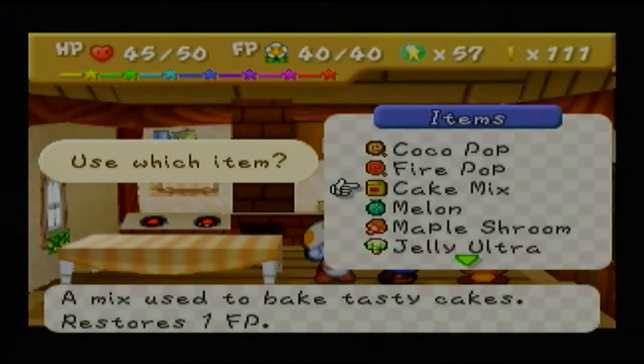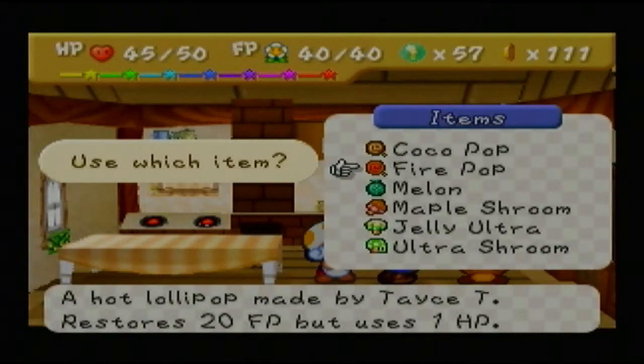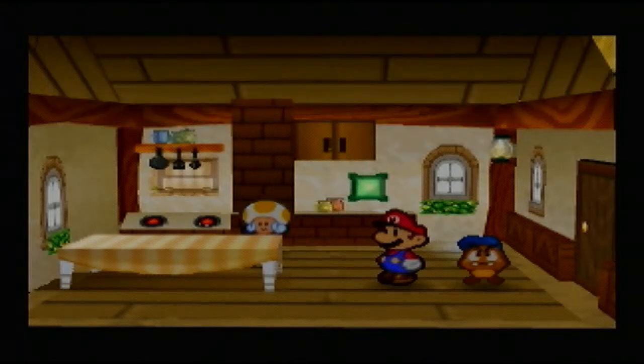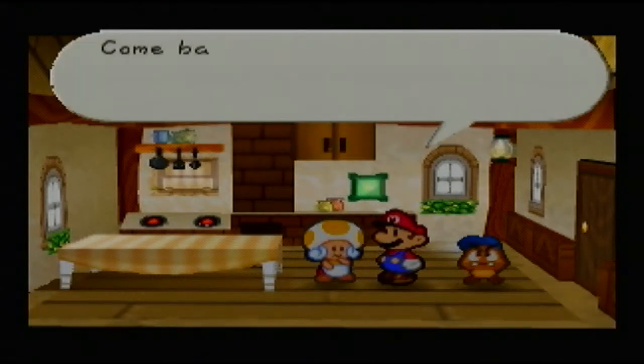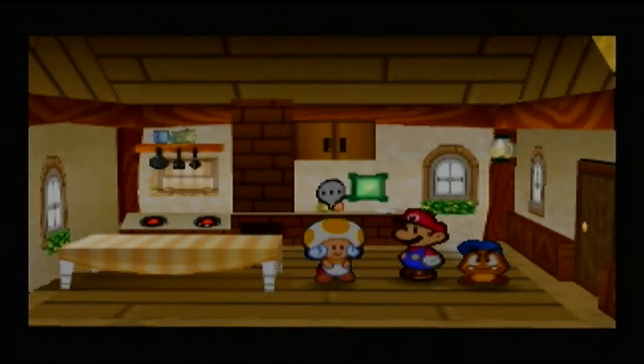Let's do one more: combining Cake Mitts with the melon the Yellow Yoshi gave us. It may be a reference to another game — we get Yoshi's Cookie! A cookie baked by Tasty that restores both 15 HP and 15 FP. Now I'll do a brief explanation of what you can do when you find an egg. When you combine eggs with certain ingredients, like a Fire Flower, you can get an Egg Missile.